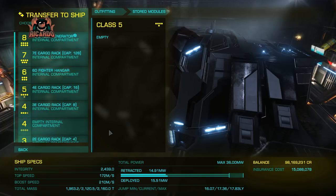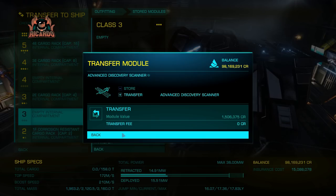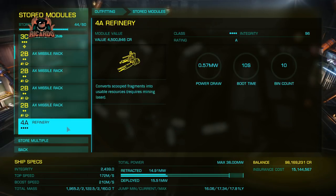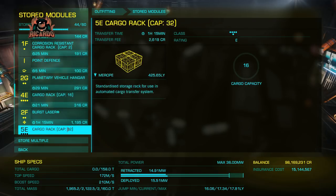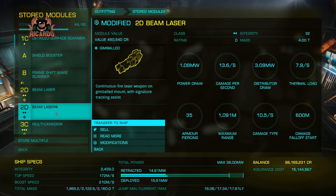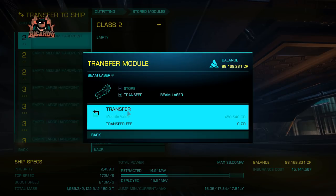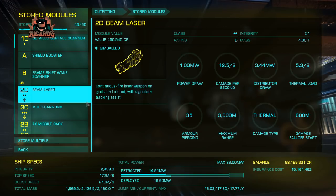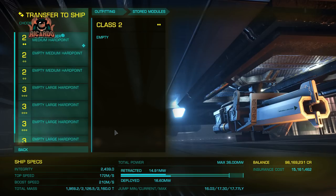I've got some engineered beam lasers. I've got an advanced discovery scanner. And I've got some AX missile racks — I'm not exactly sure how good they are for thrashing a Thargoid. I'm probably going to go with cannons, but I'm going to put some beam lasers in. It's probably worthwhile having at least some conventional weaponry there should someone try and do me some damage while I'm out and about. Because the ship's so big and quite lumbering — even though it's more manoeuvrable than you'd think — you're going to need something to at least fire back.